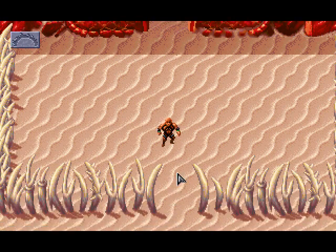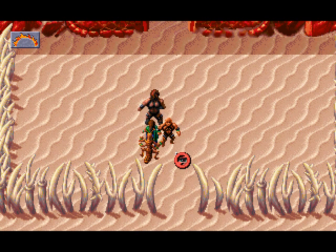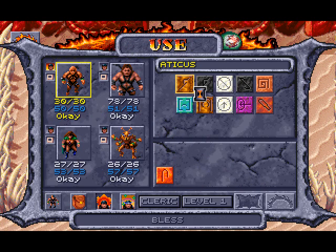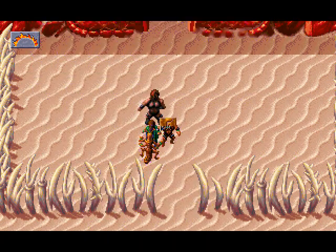Before we step forth, you can change your cursor by right-clicking. We want the I one, and press this to collapse the party. I want to cast Bless, which improves THAC0 of friendly characters by one. THAC0 is short for 'to hit armor class zero' — it's a rather weird thing. I've never really played first or second edition AD&D. And there we go — all of them are blessed.